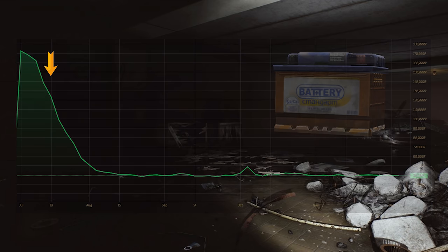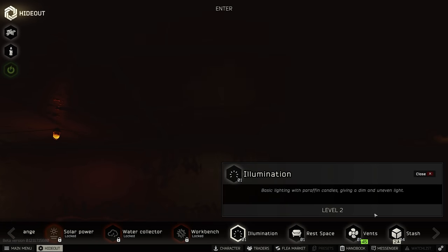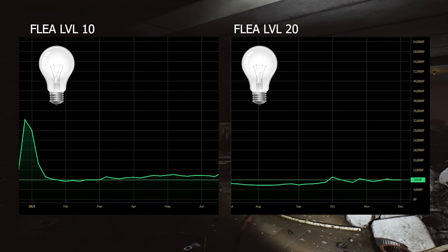The flea market has a huge influence on exactly that. In the wipe before last, you could unlock the flea market at level 10, and that's why even very simple items used very early in the game got sold for a huge amount of money — you had light bulbs worth 40,000. But with the last wipe, this didn't happen. Why? Simply because you need light bulbs for your illumination upgrade at level 1, so pretty early in the game. And level 20 just took most people quite a while, meaning by the time they reached level 20 they had already found all the light bulbs themselves.